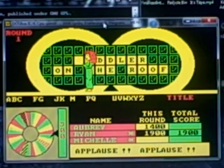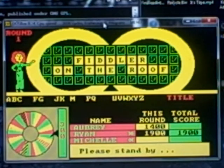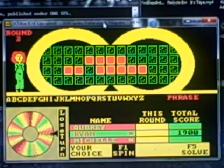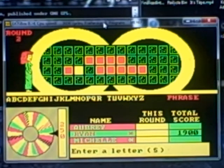That's okay. Going to the first round. Round two is coming up. Top dollar value for this round will still be $1,000. Category this round is going to be Phrase. Ryan will spin the wheel. $250. An S. There's one S.